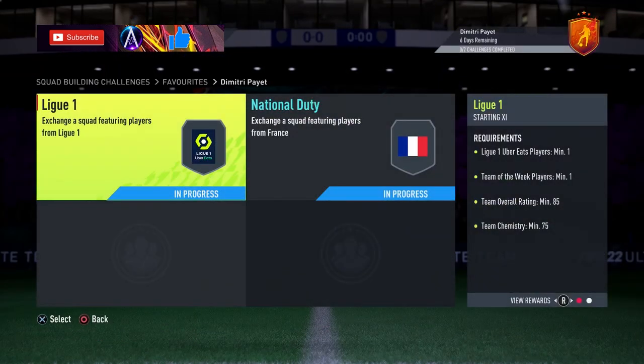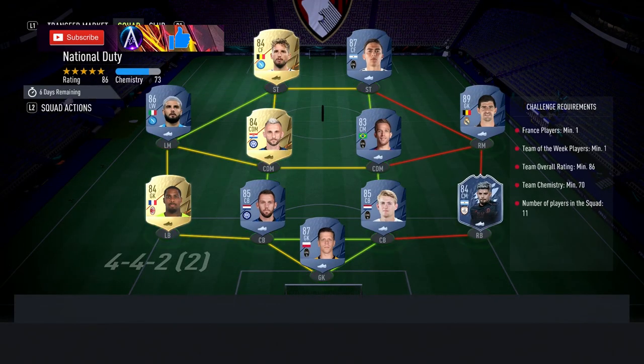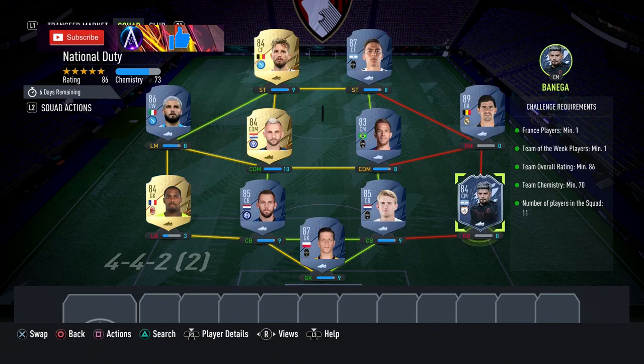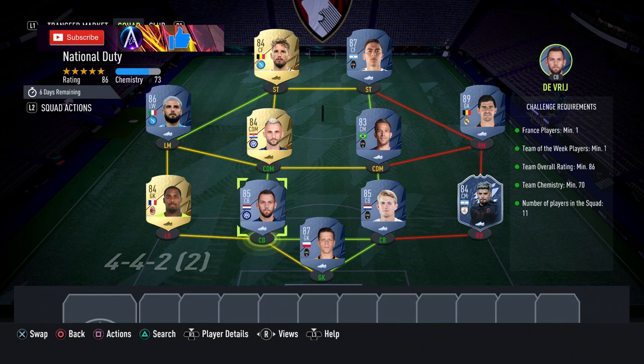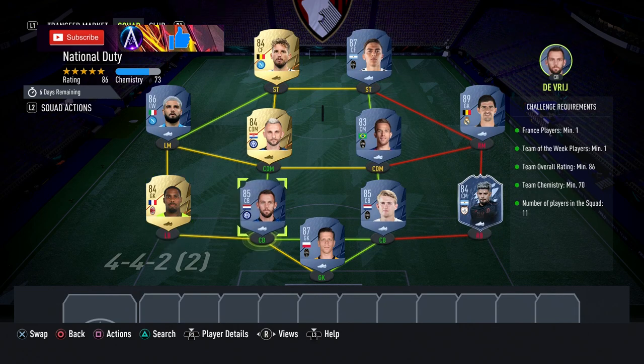Second one: National Duty French team, coming in around 90k. You need one French player and a Team of the Week - Banega again is the one to go for, any 84 in-form would work. For the French player, go for Mignan - Mike Mignan works. Dinier might work as well at left back. Both are around the same price, just under 3k.